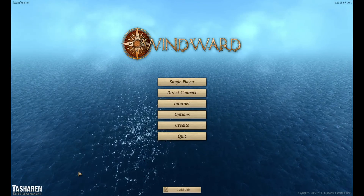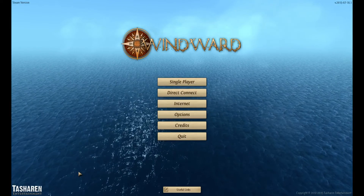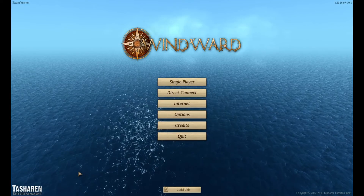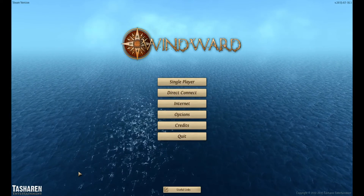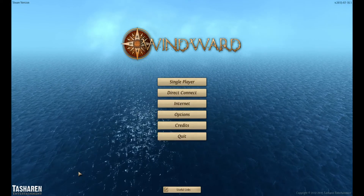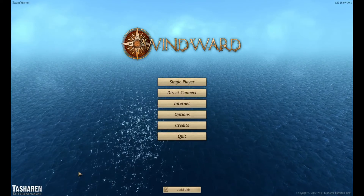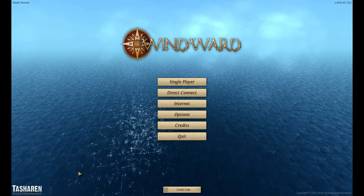Hello, welcome to Gameplay by Arduvich. Today I'm playing Windward by Tashiren Entertainment. This is a sailing game, pretty much. You play as a ship the entire time. There are six different nations, all of them are customizable. There are also pirates. You can choose to either represent the nation that you choose, or you can go pirate.